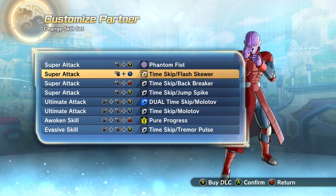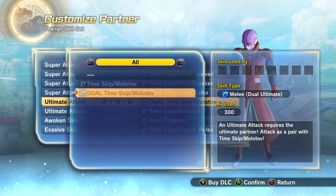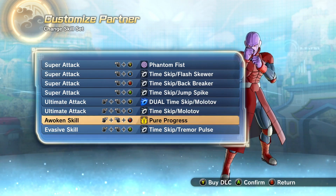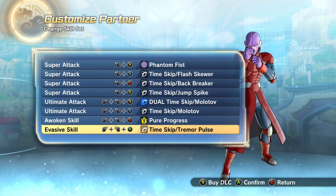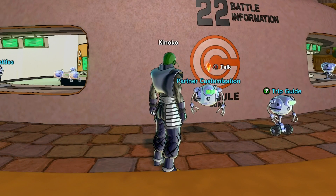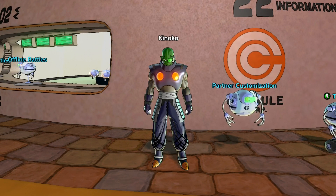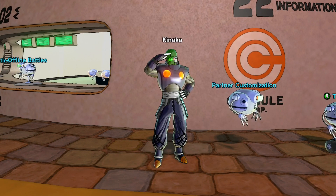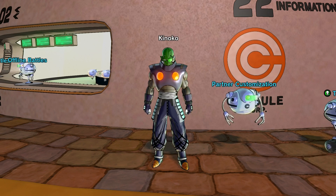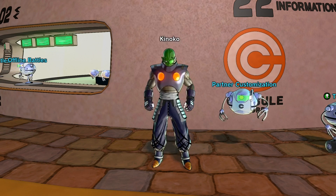We've given Hit: Phantom Fist, Time Skip Flash, Skewer Time Skip, Backbreaker Time Skip, and Junk Spike. The dual time skip Molotov isn't going to happen because I'm not doing 2v2s. We're going to be using Time Skip Molotov, Pure Progress, and Time Skip Trimmer Pulse. We'll play some matches with and without limitations. Whenever I land a time skip move, I'm going to skip that part of the video — so you guys will just see the opponent take damage, which I think will be pretty funny.